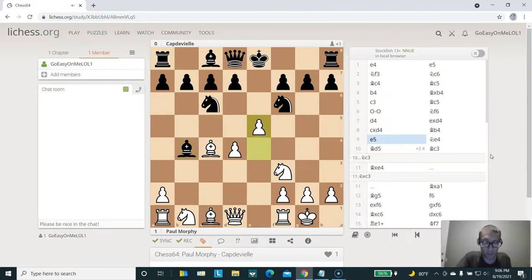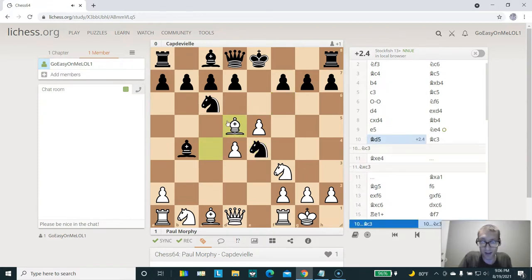In this position, we can already see that white is much better. Black's knight on E4 is misplaced. And now, after bishop out to D5, the knight comes under attack. And how does black save that knight? What can black do? What happens if black would have played the knight out to C3, for example?